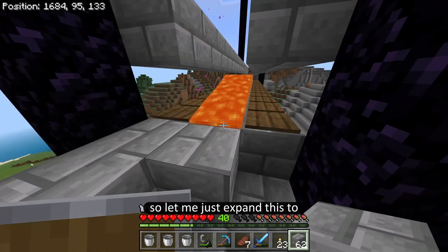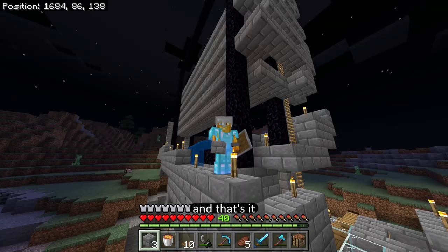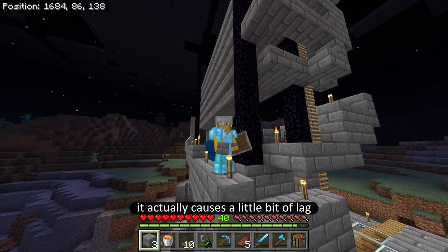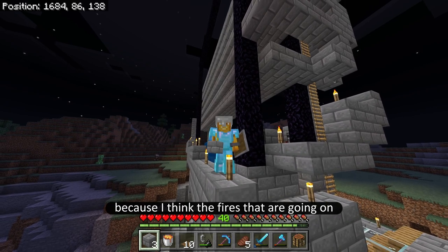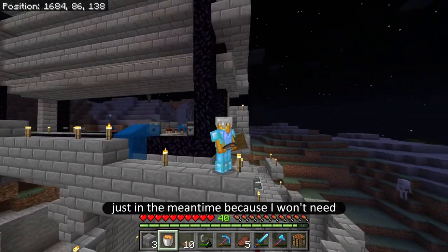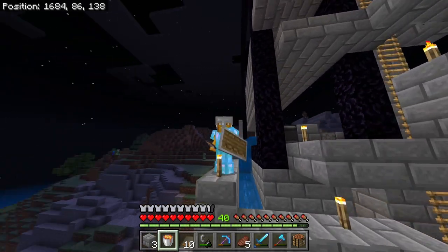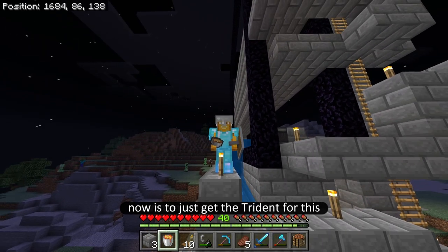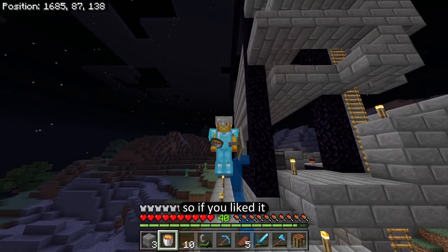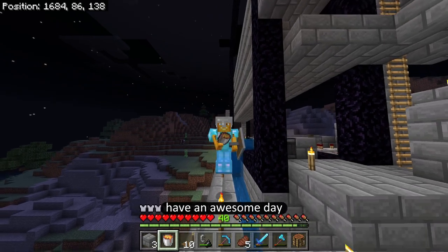Let me expand this to another couple of rows and make this farm work a lot faster. Now that I've added the three other layers, this thing is going to work great. It actually causes a little bit of lag to leave the lava placed down, since the fires are just too much, so I'm not going to leave the lava down in the meantime since I won't need the experience farm for a bit. The only thing left now is to get the trident for this. I think this is a great place to end the video — if you liked it, please leave a like and a comment, and hit that subscribe button. Have an awesome day, Toaster out!